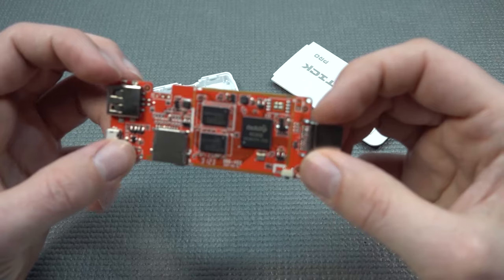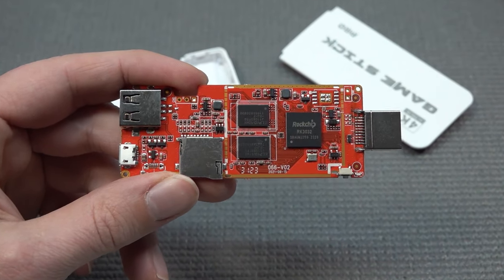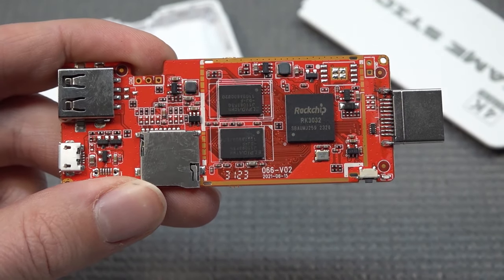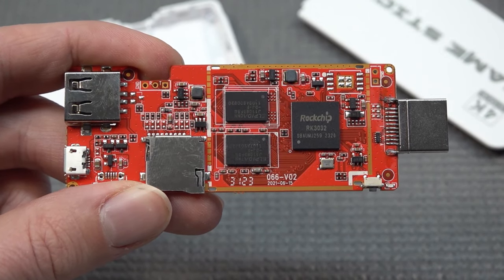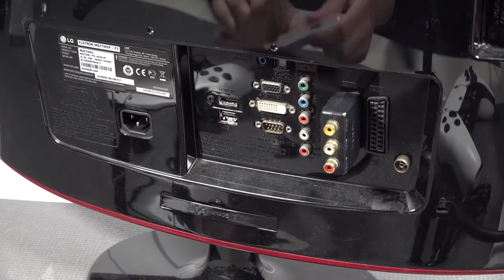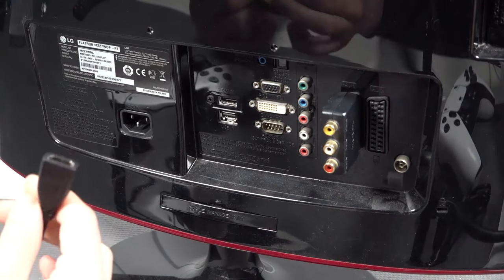Let's take a close look at the chip. They're running the RK chip 3032. So let's be clear about one thing — this is just a very bad configuration of emulators in my opinion. My monitor over here is a great example: if you just want to plug it in, it doesn't go in all the way, so we're going to need to use the extension cord.